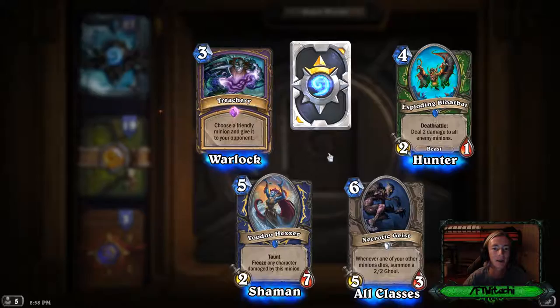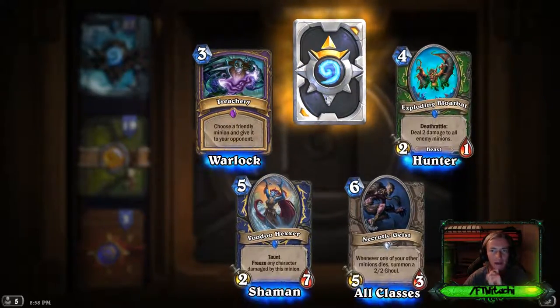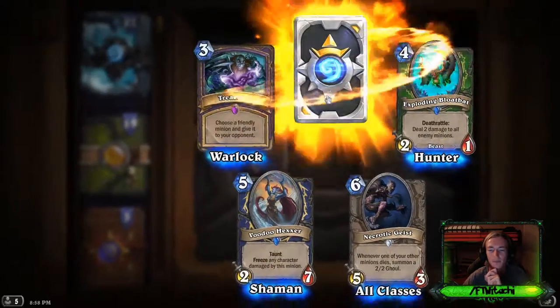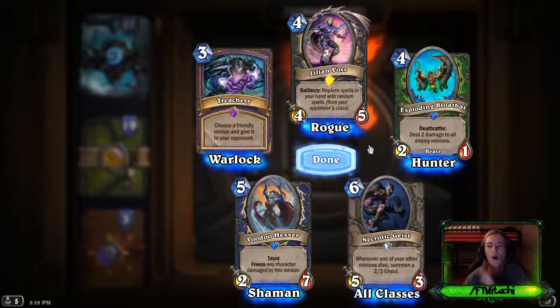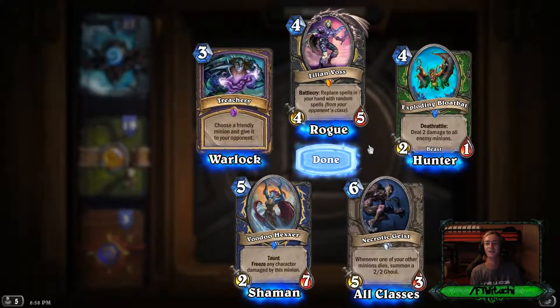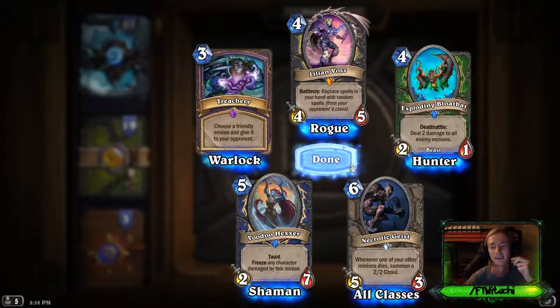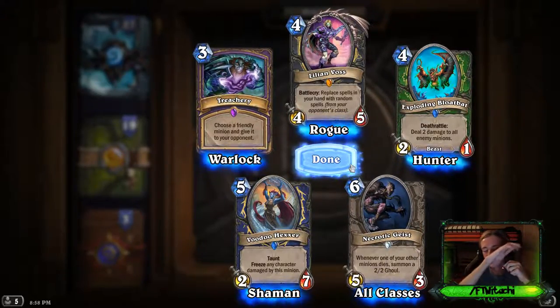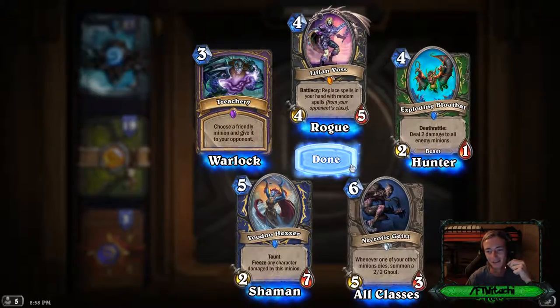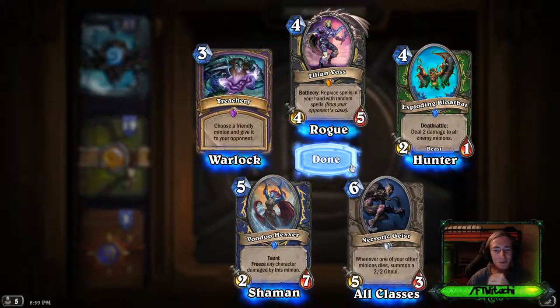Warlock epic card Treachery — legendary! Warlock? Rogue — come on. Lillian Voss. She's not even part of Icecrown. She's from the Deadmines — that's what I was trying to think of.